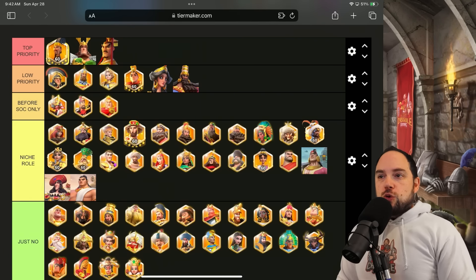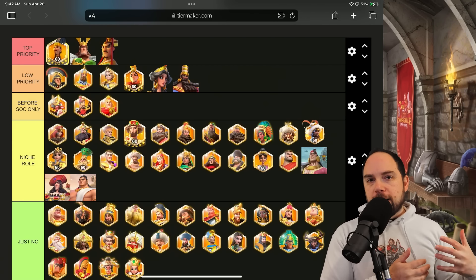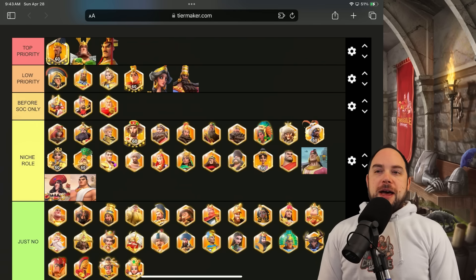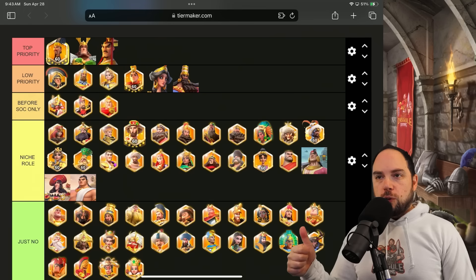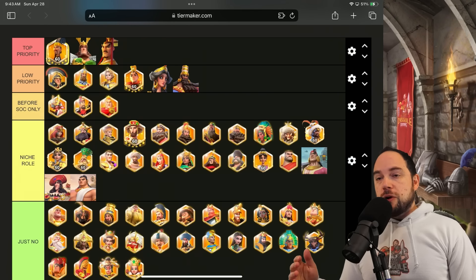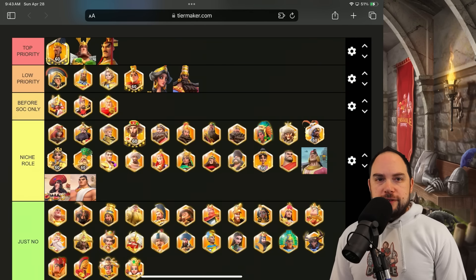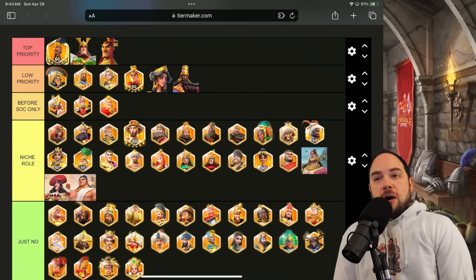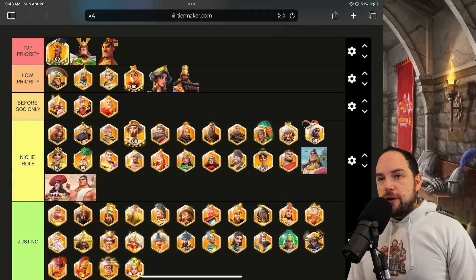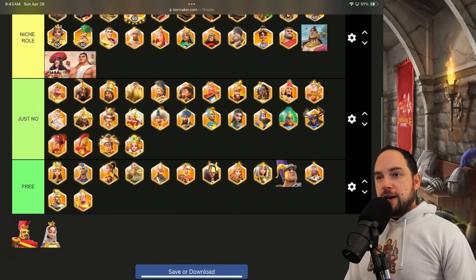You start with top priority and move on from there. The low priority is what you do next — commanders you look to after you've already maxed your top priority, if you're trying to fill out a march. The 'Before Season of Conquest' section are the three legendary commanders I give a thumbs up for working on before you get to Season of Conquest — so KVK Season 1 and Season 2. Niche role means you can work on these, but you better know what you're doing and why. And there's the 'Just No' category — all commanders you should not put a single sculpture into in 2024 and beyond.